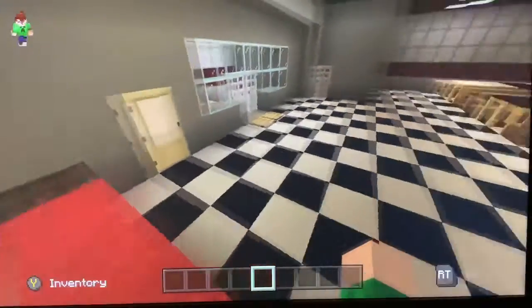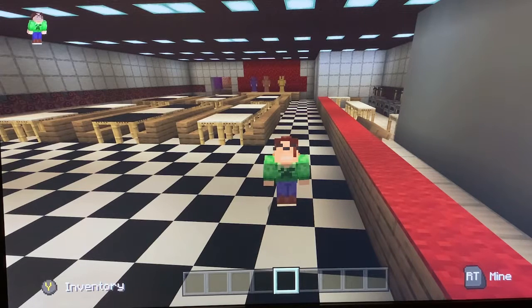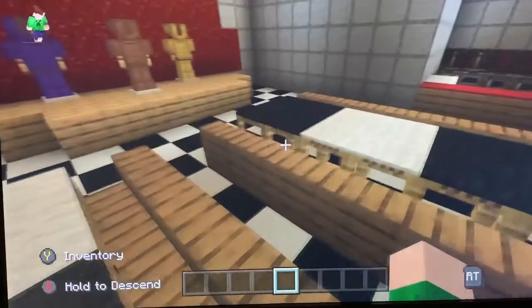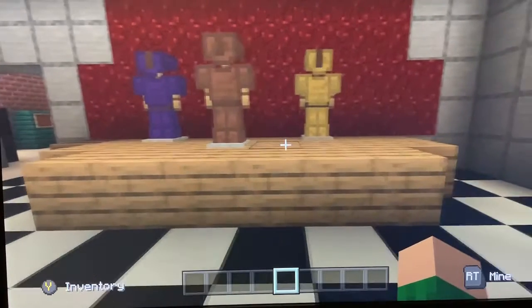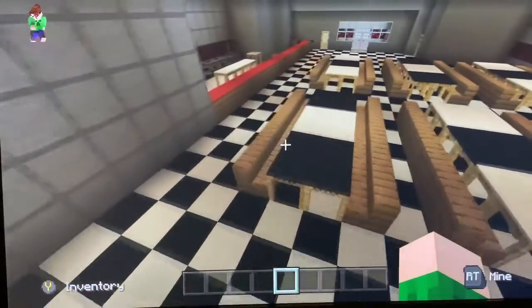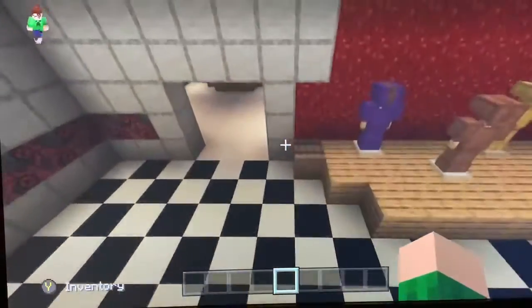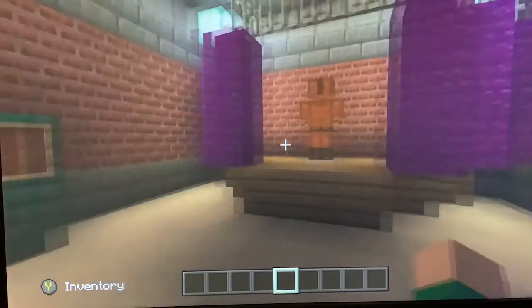Now moving on to the dining room. In the main hall area you're going to have the animatronics at the front, and all these tables. There's nothing too interesting happening here — it's just the main room — but Freddy, Chica, Bonnie, they're not the best-made models, but they work, they serve a purpose. You've got the red curtain behind them and the alternating coloured tables. Coming down here, you have Foxy in his little area where he dances around, and you've got the arcade machines.